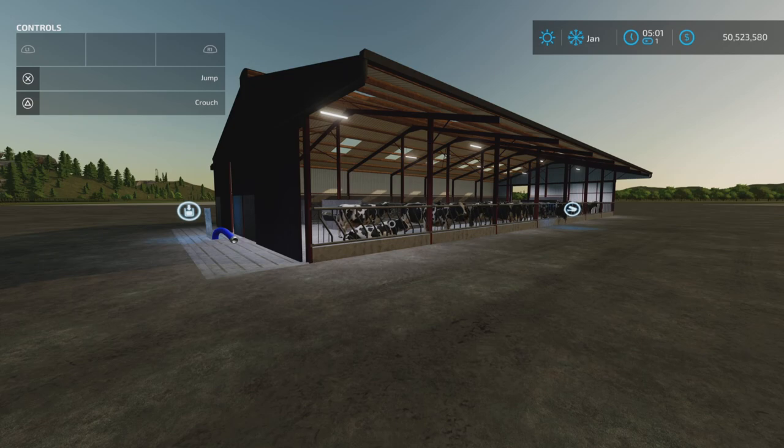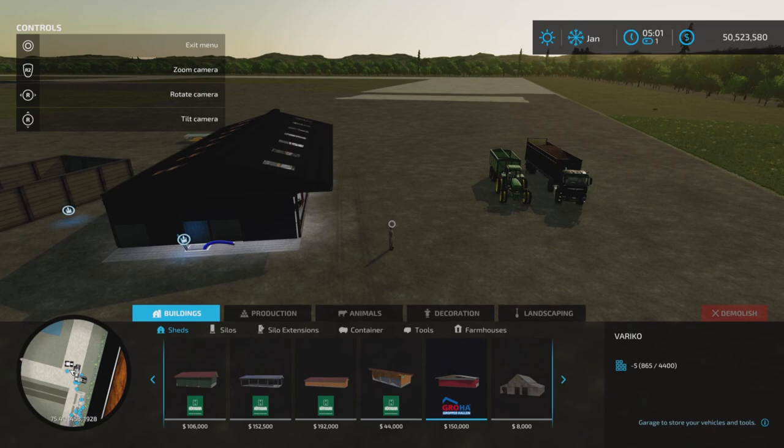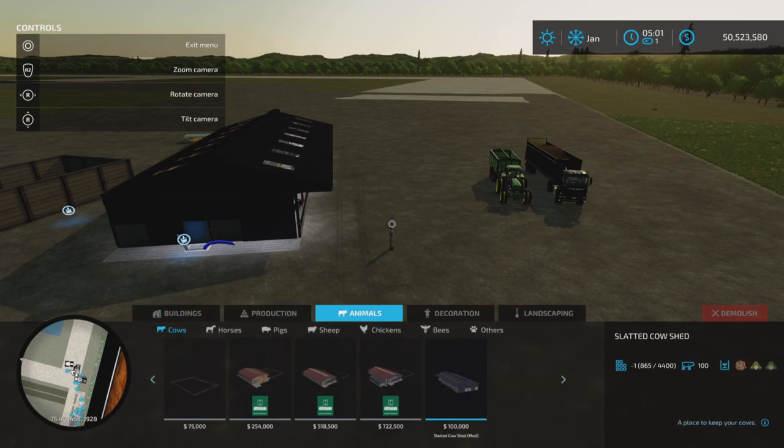Loony Farm Guy here with a new mod test for Monday, November the 14th. This is the Slated Cow Shed by Sully — 15.96 megabytes to download, 19 slots on console. This cow shed can be found under Animals and Cows.